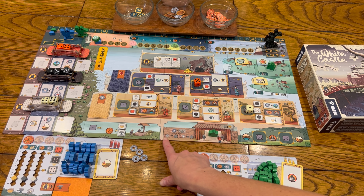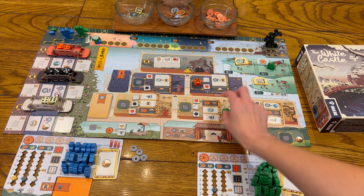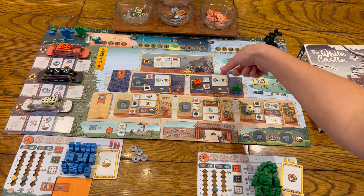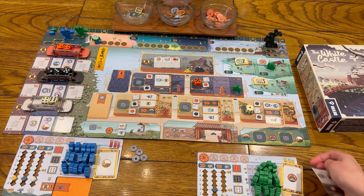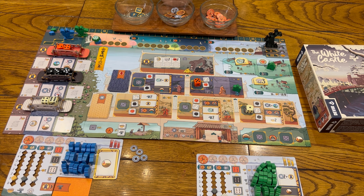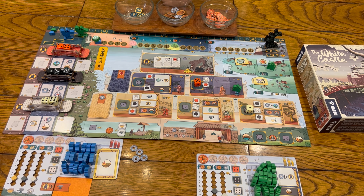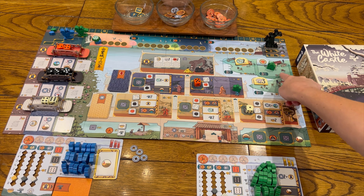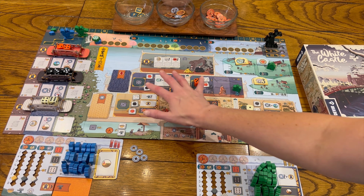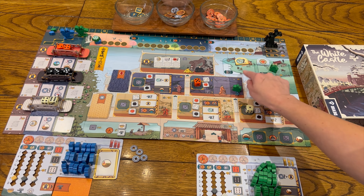You spend two coins to place him on the bottom floor. Then you can either spend two seashells to move him up one flight, or spend five seashells to move him up two flights. You then take the card from where you land, and you turn this one over and put it in your lantern area. When we run the lantern next time, I would get a seashell and a movement on the track.